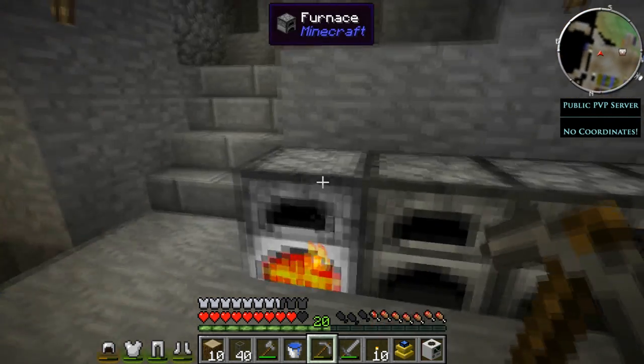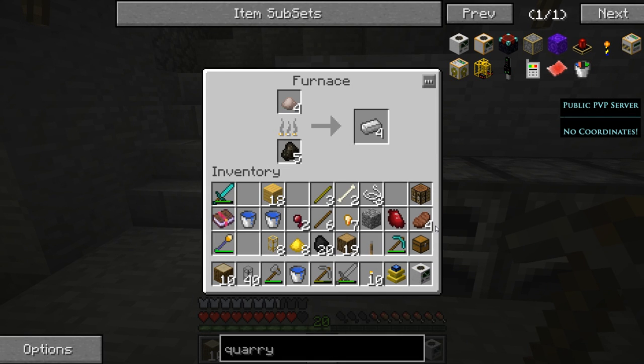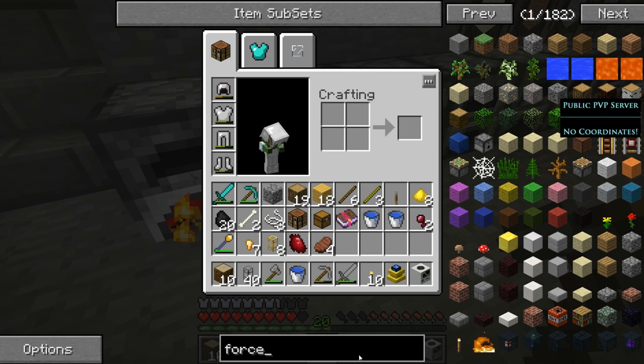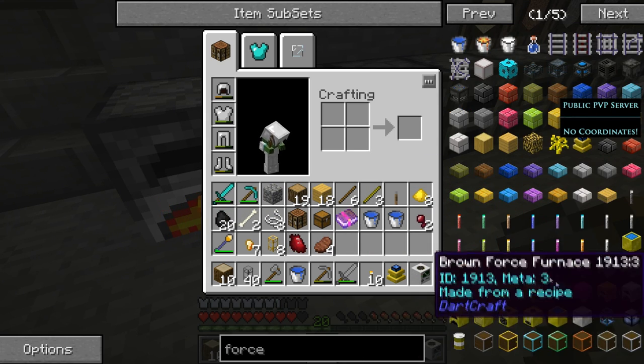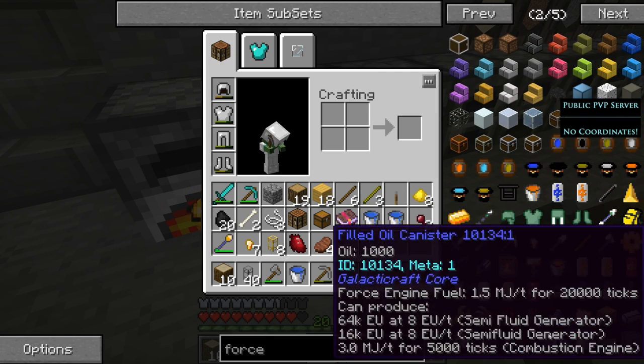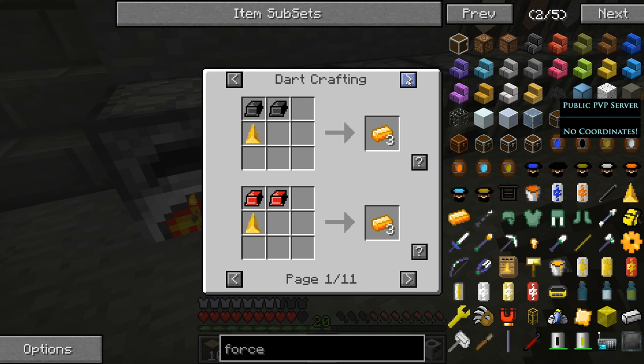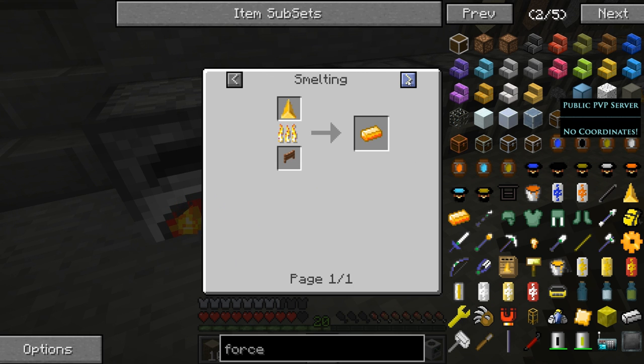Can't I just use a minium stone? Nope. Yeah, you can. Nope. You're making me look that up, aren't you? Yeah, you can. You can use four force gems and a minium stone for six ingots. What a waste.